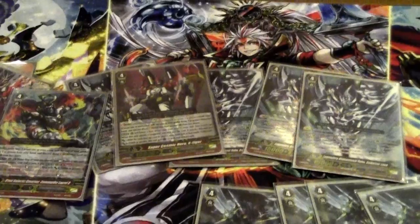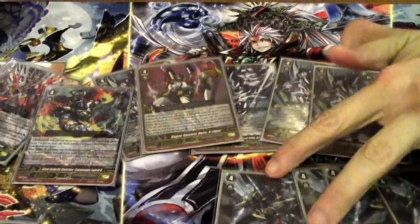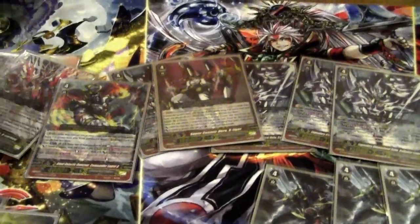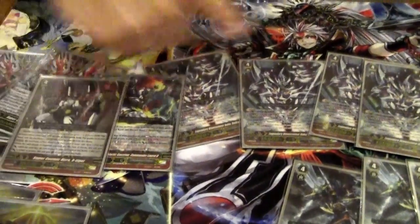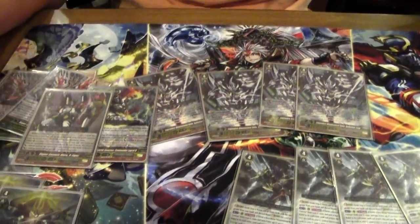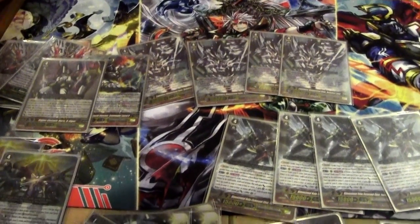Any specific matchup you had a hard time with? Messiah — or Krono Jet, any meta matchup, anything that's control-based. You beat 2 Krono Jets in top 4. One, I misplayed and they misplayed, and two, we both G-Assisted. Dimensional Robo is dead without their guards, but Dimensional Robo doesn't need that since you have Guard Break. But after that turn you're dead. Mainly the weakness against Dimensional Robo is Messiah and Nova Grappler. Final words? Need more crits. That's it guys, thank you for watching.